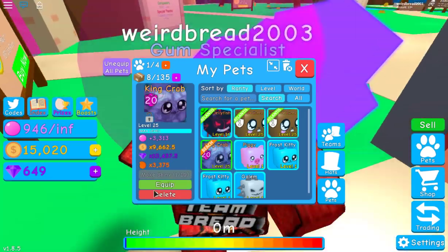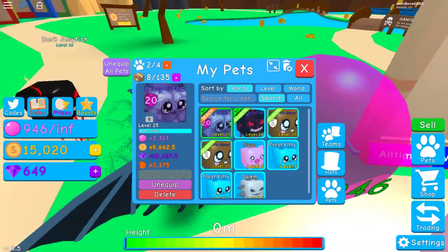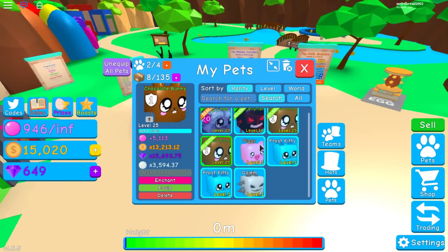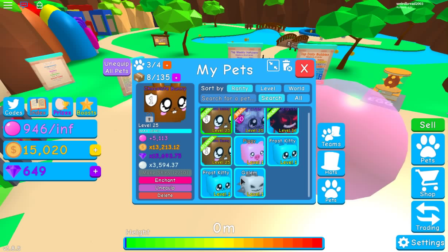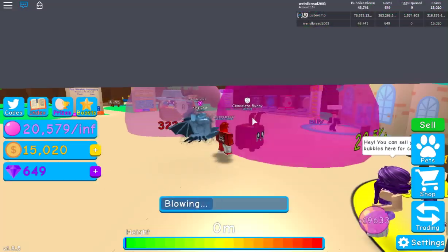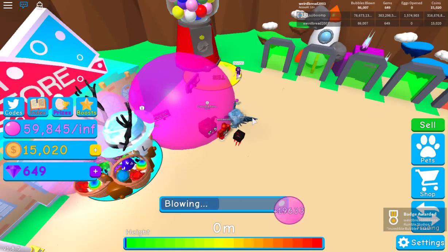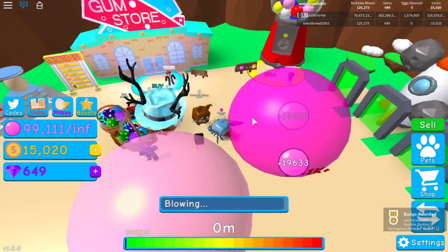With the gifted pets equipped, the bubble should fill up pretty quickly. The recommendation is to sell a couple of times and then upgrade your bubble storage and rebells. Chungus already has infinite gum, so that's taken care of.